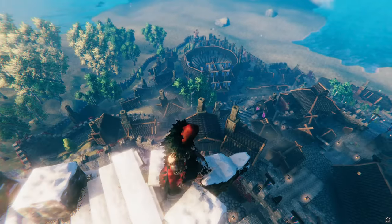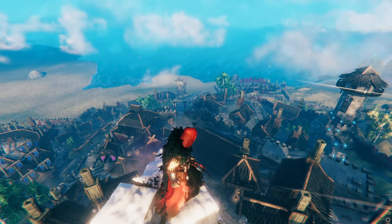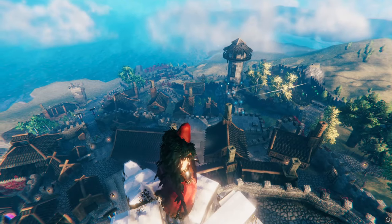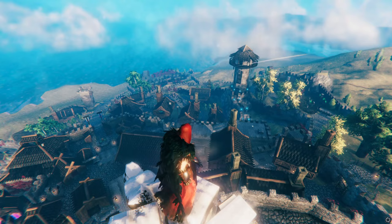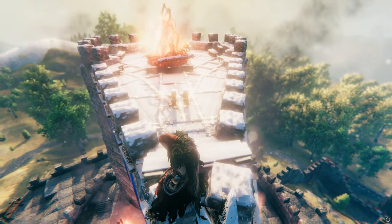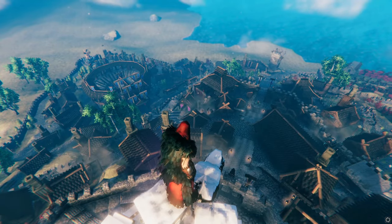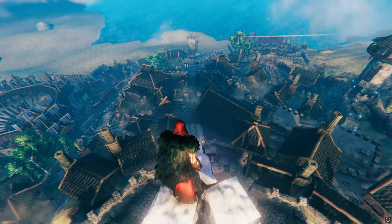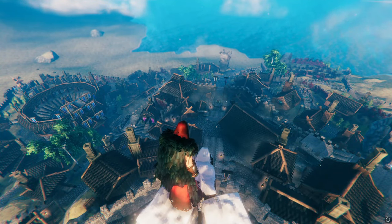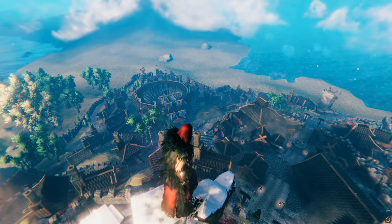To the south we have the Arena District, and to the north we have what I call the Magic District. Far off into the distance, you can't see it, is the Dock District — the city is so big that my draw distance doesn't allow me to see all the way to the other side. This is really just for decoration, for RP. If you turn off all the lights and the fires, you can get a reasonable amount of FPS even with this many instances. Though some people would say that turning off the lights and fires kills the ambiance — I wouldn't disagree.